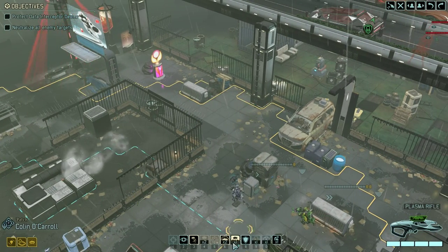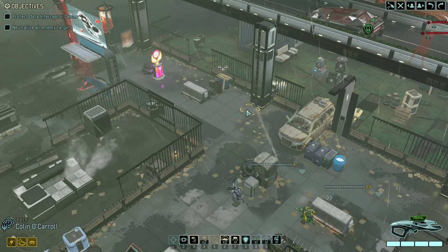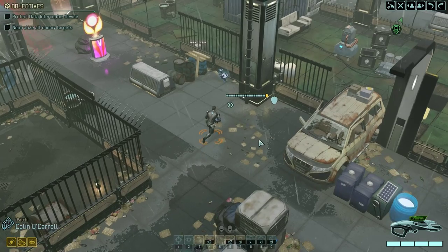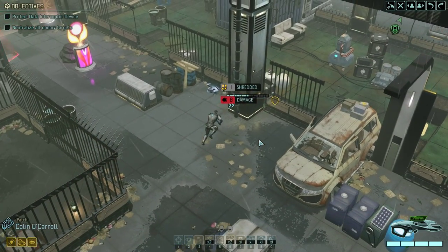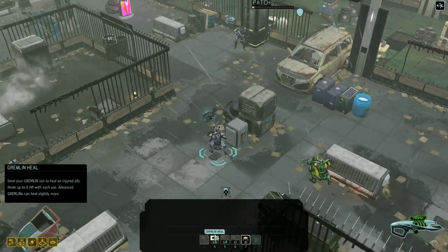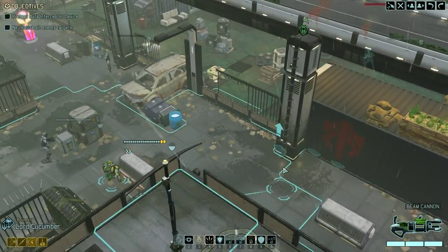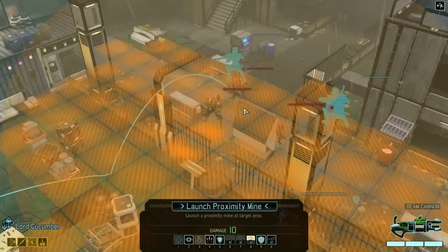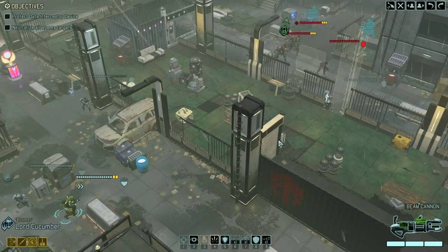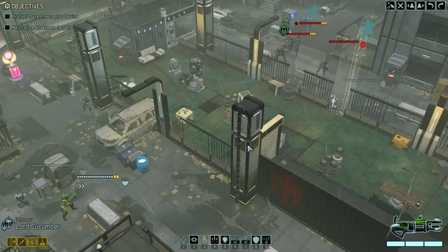I think I'll move Colonel O'Carroll there. The Overwatch is activating — oh shit, eight damage, another eight damage, holy crap. Gremlin heal, fix him. I always try to start so well but it always goes pear-shaped. Maybe we'll fire a proximity mine — that'll put the wind up him. Go on, Lord Cucumber, go on my son. There we go.